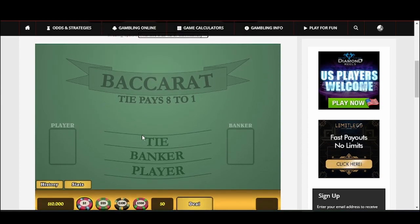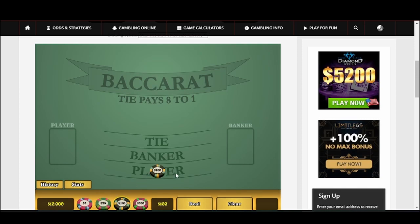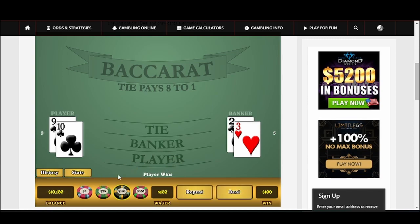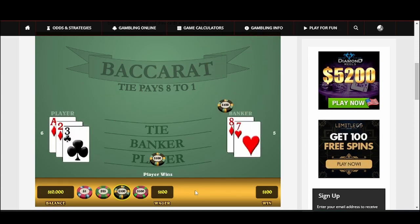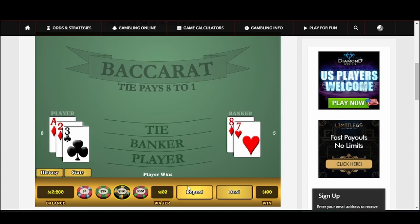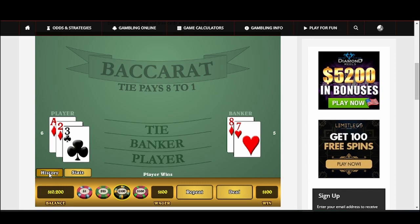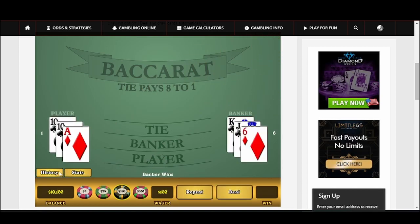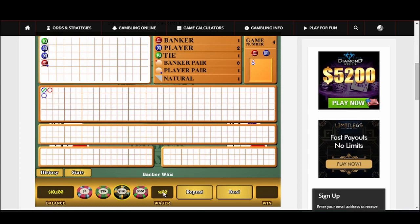Our goal is to win $1,000. One unit is $100, bankroll is $10,000, first goal is $10,100. We'll start with one unit — $100. New shoe. We got a tie, it's a push. We won — we're at $10,100. New goal is $10,200, start back over at one unit bet. Keeping player — we won. New goal is $10,300. Start the bet over.